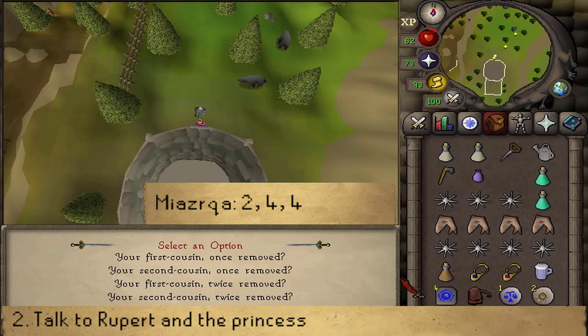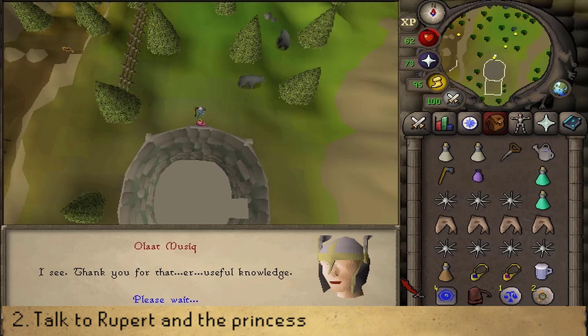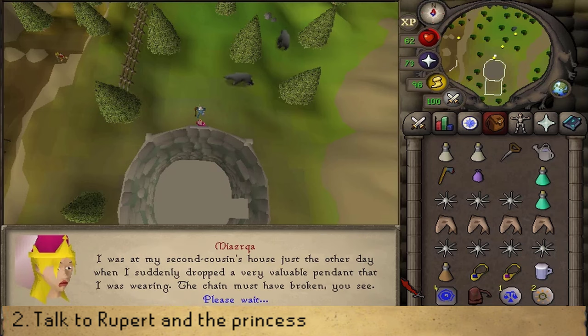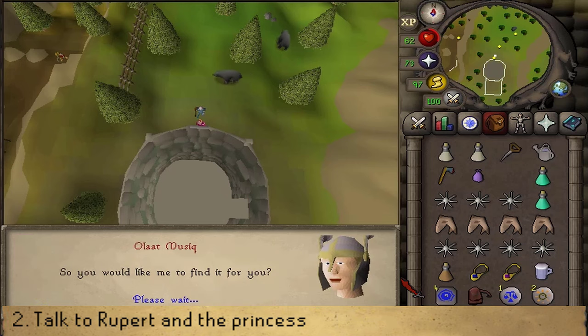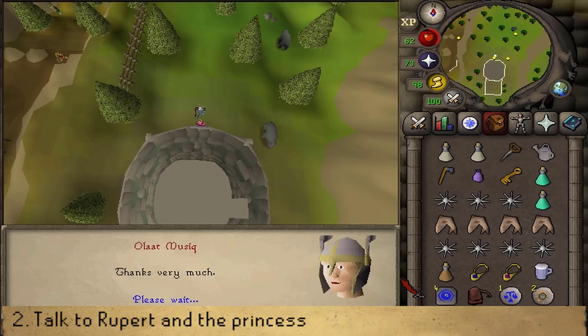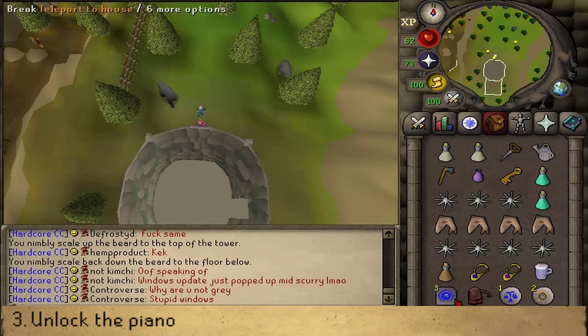Tell her you're looking for a dwarf, your second cousin twice removed, and that you need a key. Be sure you have at least one empty inventory slot to receive the Witch's House key. Once you have the key, return to Silas and enter the Witch's House.